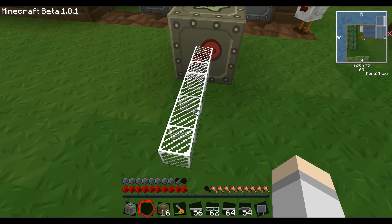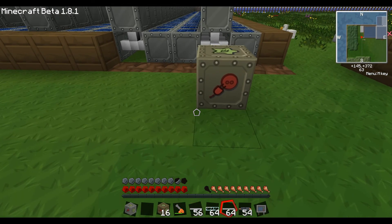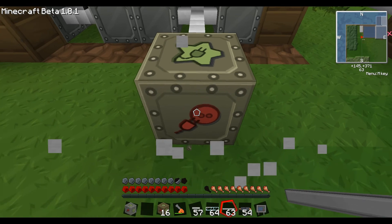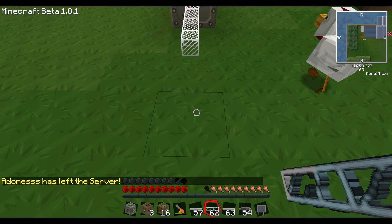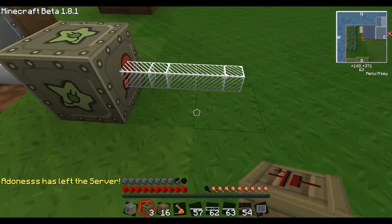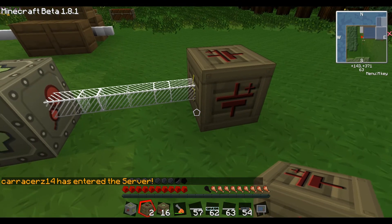Fiber goes 120 blocks without losing any power. So basically you can do this — and here's diamond wire. Then you would go into a converter. You need an LV converter, which is 128 to 32 power. You face this way when you're placing it, and yeah, that's how it works.